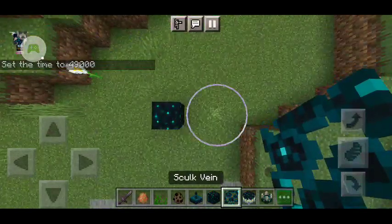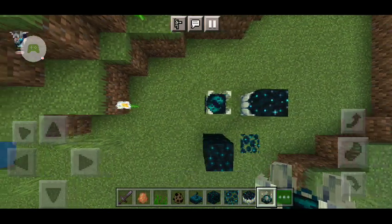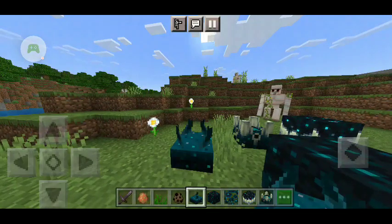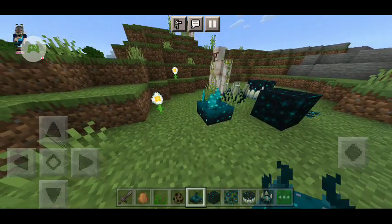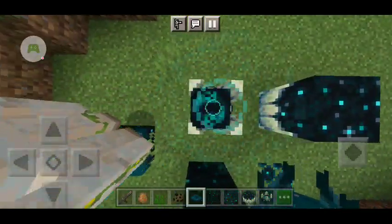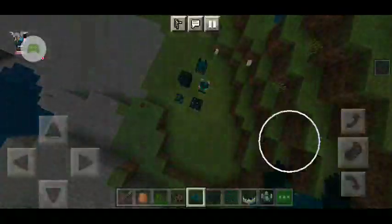Here's the Skulk Vein. This is the Skulk Catalyst. We have the Skulk Shrieker — it's very creepy. And the Skulk Sensor. Skulk Sensors are like wireless redstone — they're meant to be wireless redstone. If you make a signal move, you'll trigger it. The Skulk Shrieker is very creepy and it usually gives you darkness when you stand on Skulk Shriekers.